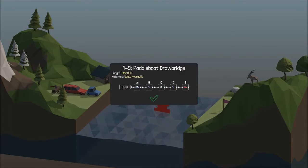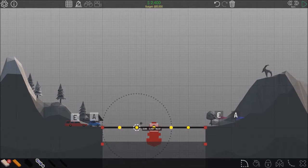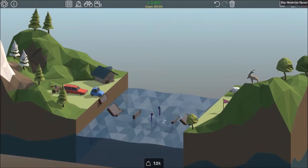Right, next level. Hydraulic Paddleboat Drawbridge! What the? I forgot to make a bridge now. That's going to lift up the road, I presume. So if I put that across, like that, like that. And then how do these work then? I need to lift that up. Let's see what does that do. Oh!